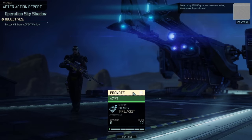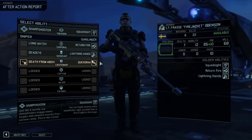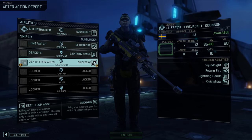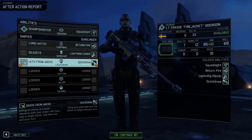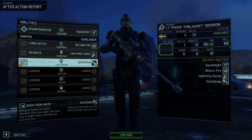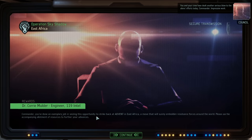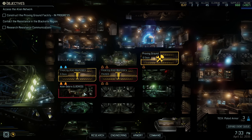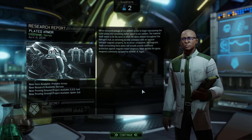Back at base we get a promotion and decide to go for Quickdraw - a very good skill that makes our pistol no longer consume an action if it's our first action, letting us make another attack if we choose. Our reward for the mission is an engineer and intel, which is an extraordinarily welcome addition. We also research plated armour and communications.